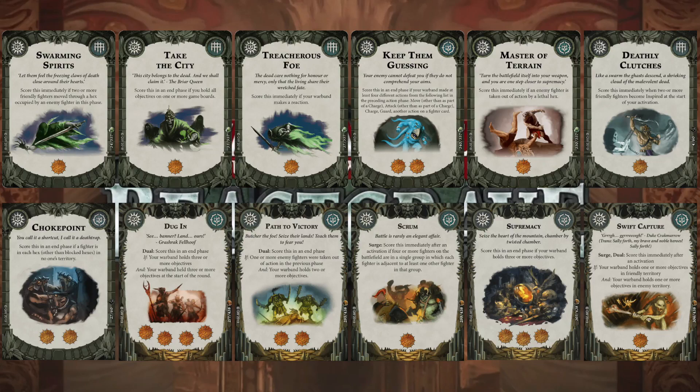The first one I've got is Swarming Spirits — score immediately if two or more friendly fighters move to a hex occupied by enemy fighters. That should be fairly doable for me, and that's an instant score. Then Take the City — score in phase if you hold all the objectives in one or more game boards. I've got the numbers, so hopefully I should be able to do that.